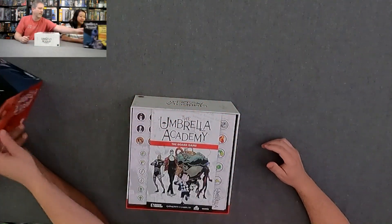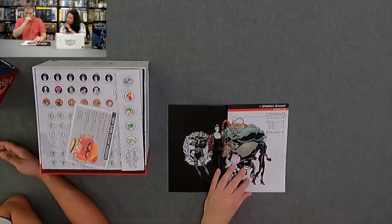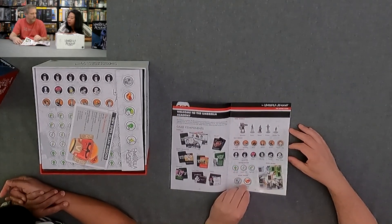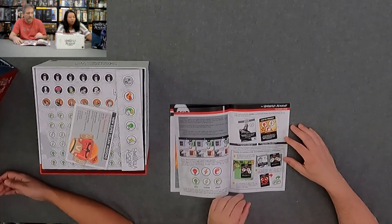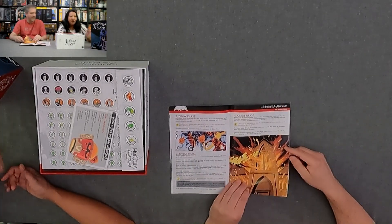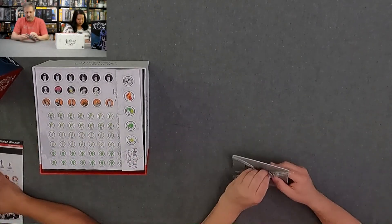The exclusive collector's edition box. How exclusive is this? We'll find out. So Umbrella Academy, the board game. This kind of reminds me of the rulebook for Walking Dead — it's kind of the size of a comic. The Umbrella Academy is a zombie, right? Is it a zombie? I don't think so. Why am I thinking this is a zombie? I saw this and thought Sam might like it. I remember the TV show, the Netflix show. Maybe not. Let's see what's in here.